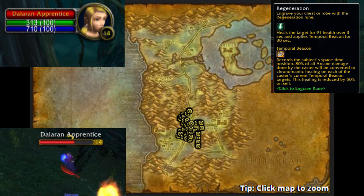In order to obtain the Rune, you're going to have to loot it from a defeated Dalaran Apprentice enemy in Silver Pine Forest, which can be located at any of these yellow pin markers on the map.